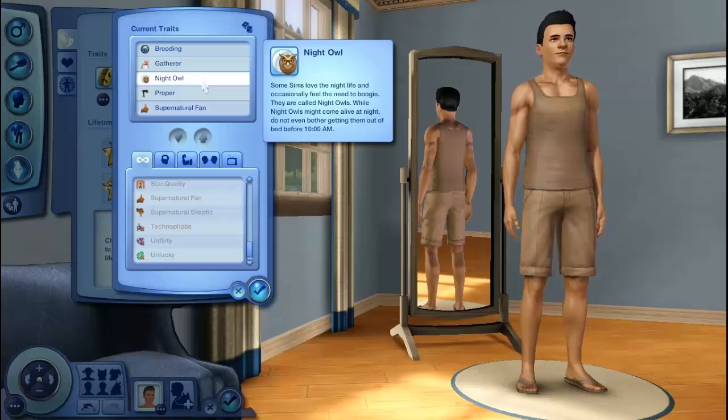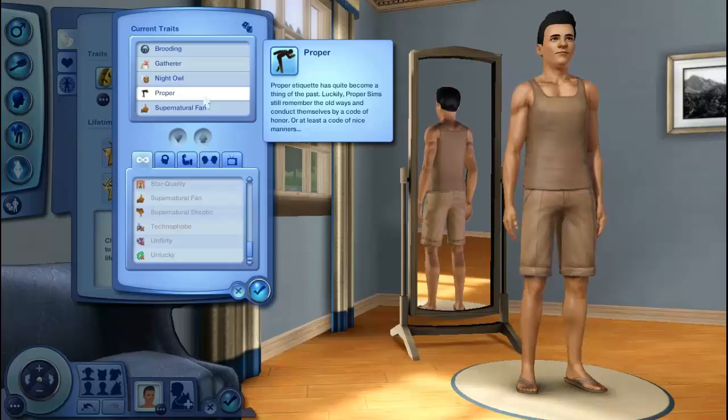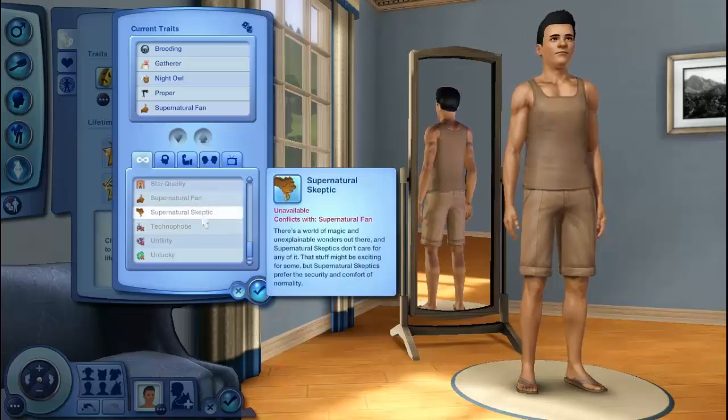Proper — proper etiquette has quite become a thing of the past, but Proper Sims still remember the old ways and conduct themselves by a code of honor, or at least a code of nice manners. Supernatural Fan — Supernatural fans love everything having to do with Supernatural Sims, be they vampires, werewolves, witches or whatever. They like to hang out where Supernatural Sims hang out and always have something special to say when meeting one face to face. And last but not least, there's Supernatural Skeptic — there's a world of magic and unexplainable wonders out there, but Supernatural Skeptics don't care for any of it; they prefer the security and comfort of normality.